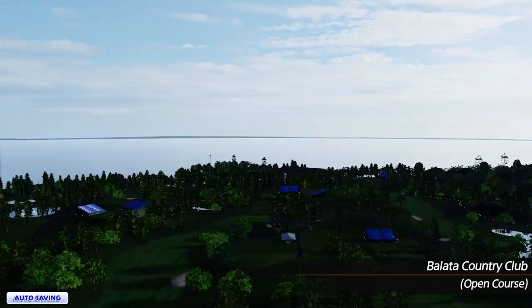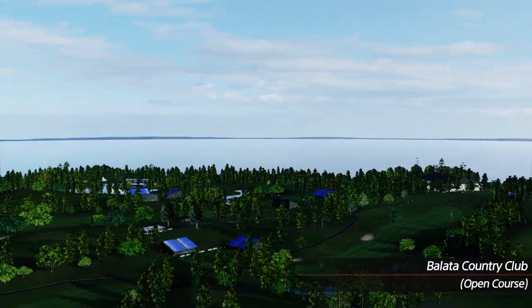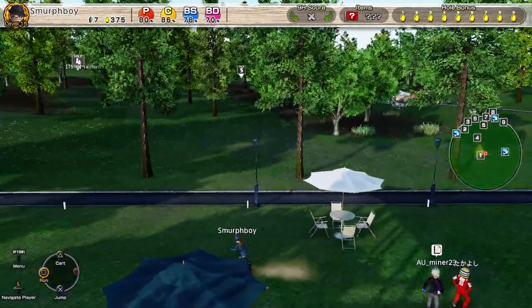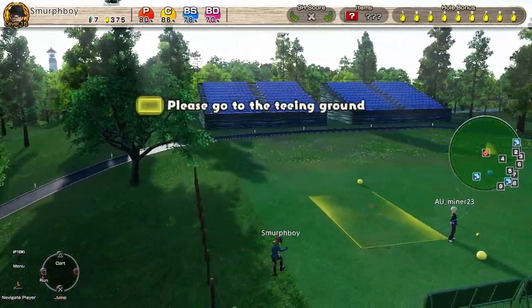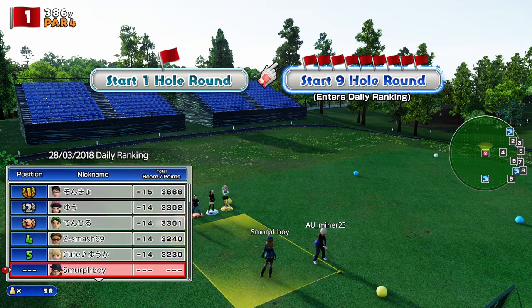Welcome back everybody. This is Everybody's Golf on PlayStation 4. Going to play Balata Country Club today, the Open Course — the Outward 9, Championship Tees and Normal Cups, which I don't believe I've set a score from. It also happens to be the Open Online for it today, so we can farm some coins while we're here.